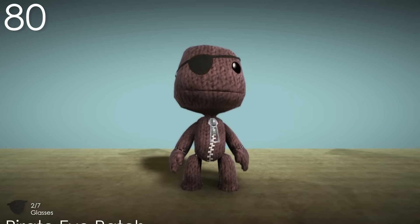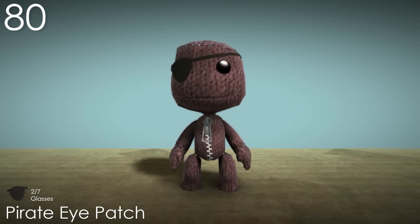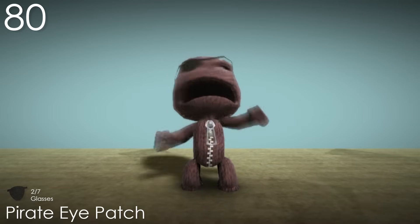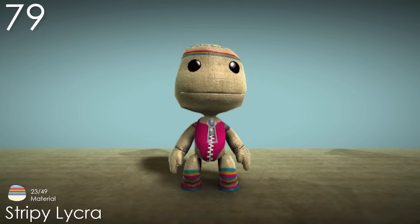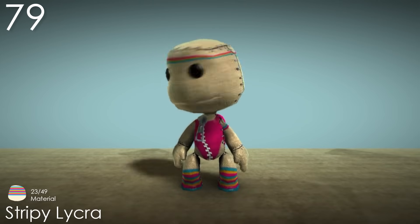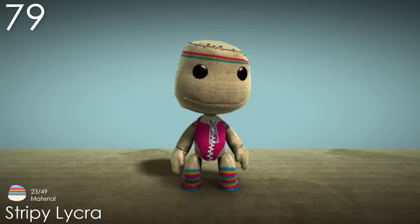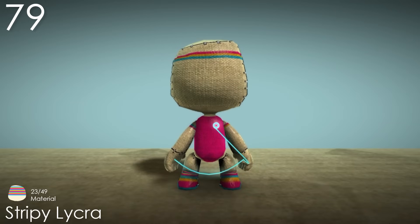Number 80: Pirate Eyepatch. Probably one of the more unique glasses costumes, considering they aren't even glasses. For what's actually a very simple costume, it adds a lot to Sackboy's personality and tone, allowing for a ton of options when making outfits. Number 79: Stripey Lycra. This is a pretty cute material that could have benefited from using actual costume pieces, but I guess that's what makes it charming. It's cool being able to add features like a headband and leotard to Sackboy just with the skin. The colours here all go well together too, but it could have been nice if the base wasn't white again.